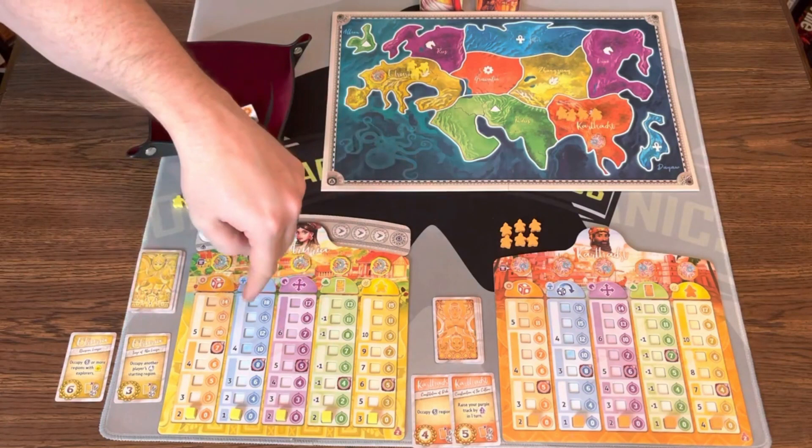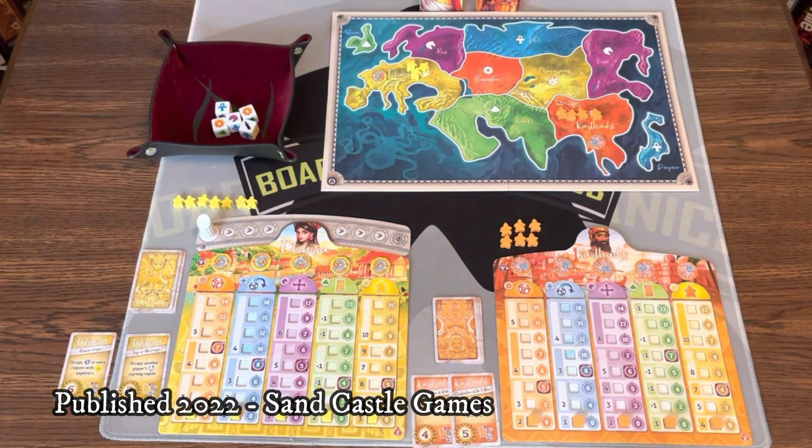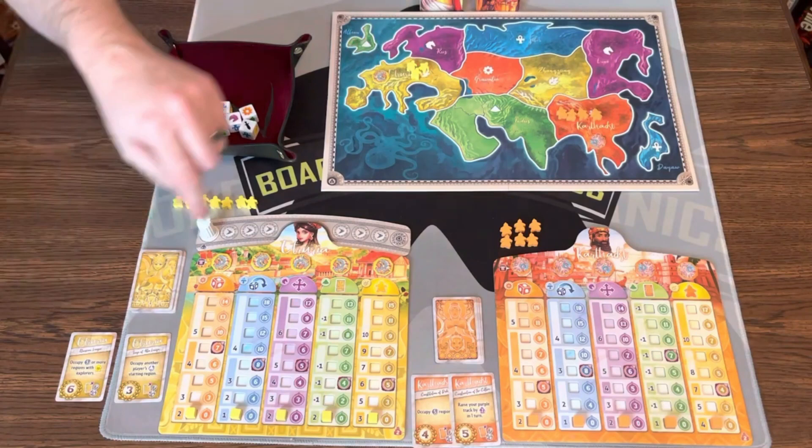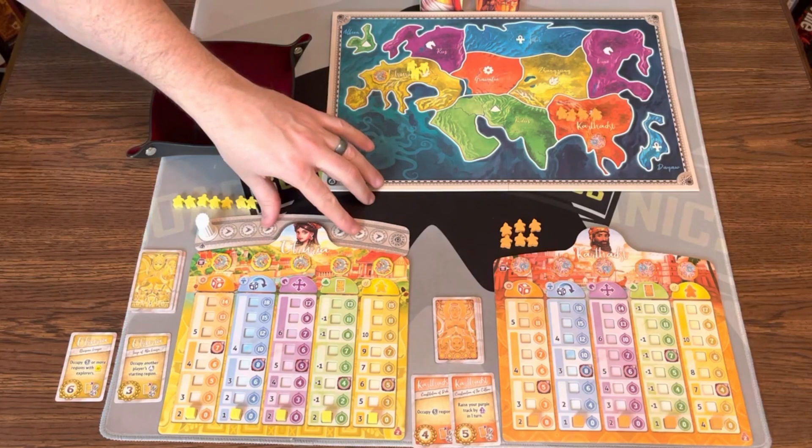Here's a game of First Empires all set up for two players. To set up, you pick the appropriate side of the board. In a two-player game, you have to use orange and yellow. You need this city and those countries. Each player gets a player board with a cube at the bottom. Take the six city tokens, put one on each of the appropriate spaces and one in your starting region. Put the appropriate number of troops — three for yellow, four for orange — in their city.